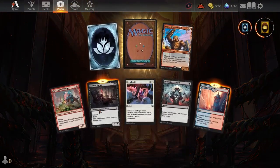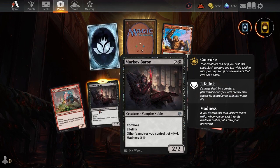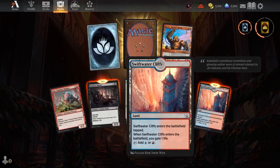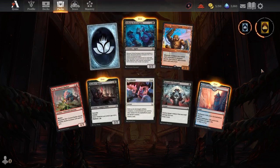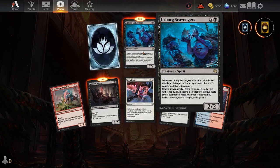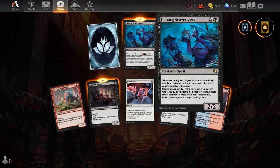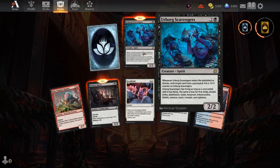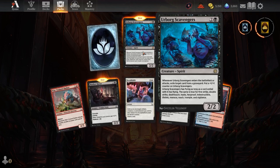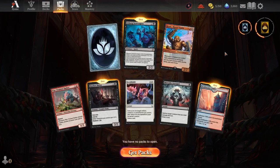Alright, the last pack of the Aftermath is gonna give us Markov Reborn — lifelink, other vampires you control get plus one plus one, convoke, madness. Sweet. We got the Swift Water Cliffs land. And then the Horc Orc Scavengers — when it enters the battlefield or attacks, exile target card from a graveyard and put a plus one counter on it. It gains flying as long as the exiled card has flying, and same with first strike, double strike, deathtouch, haste, hexproof, indestructible, lifelink, menace, reach, trample, and vigilance. That is sick.